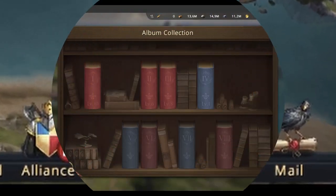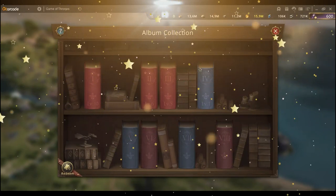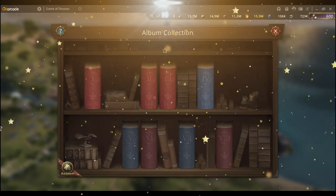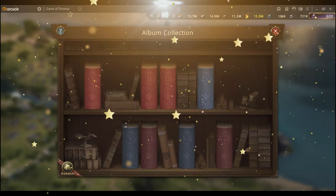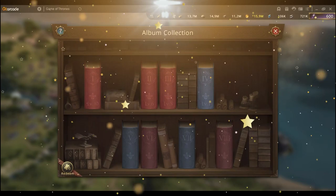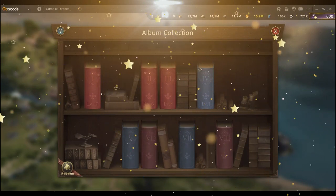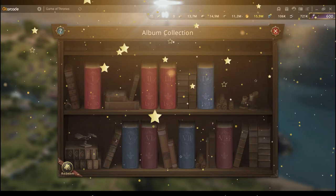You can see it on the lower right here. This is basically the photo album, or the album collection. Each album contains a chapter, so the album collection basically contains eight chapters which represent the eight seasons of the Game of Thrones series. So far we have four of them released in the game, and each one has 10 photos. To collect each photo and unlock it, you need to get the fragments, which is not always easy.